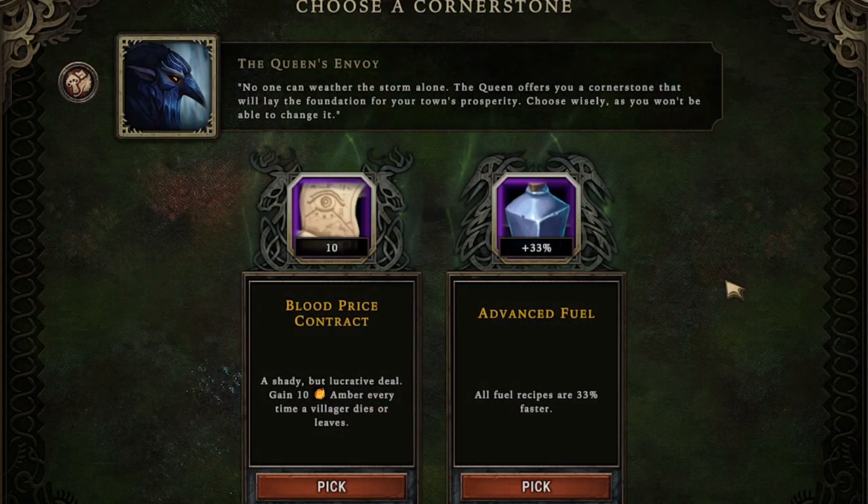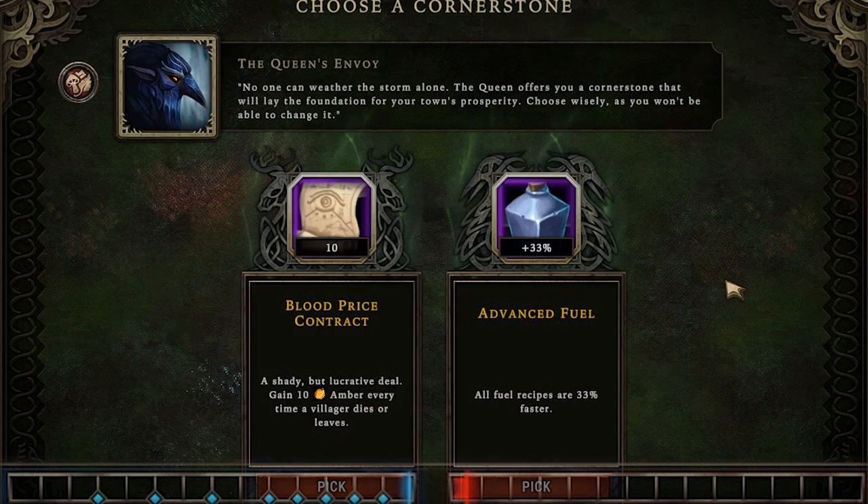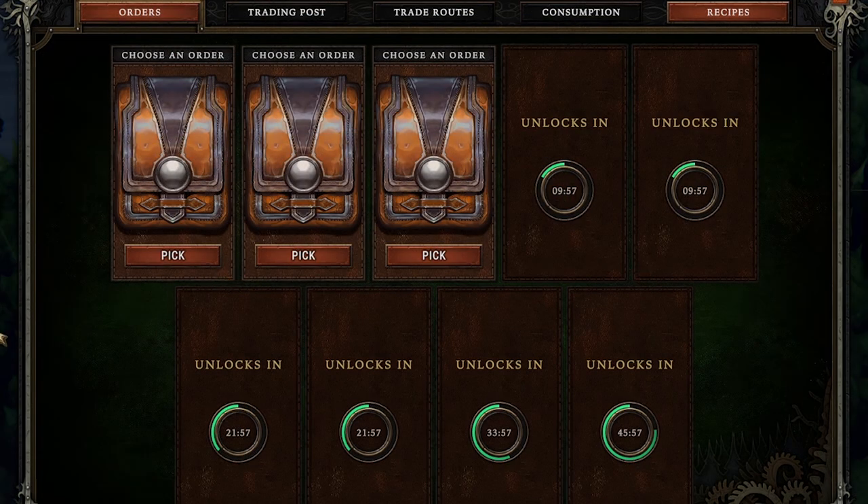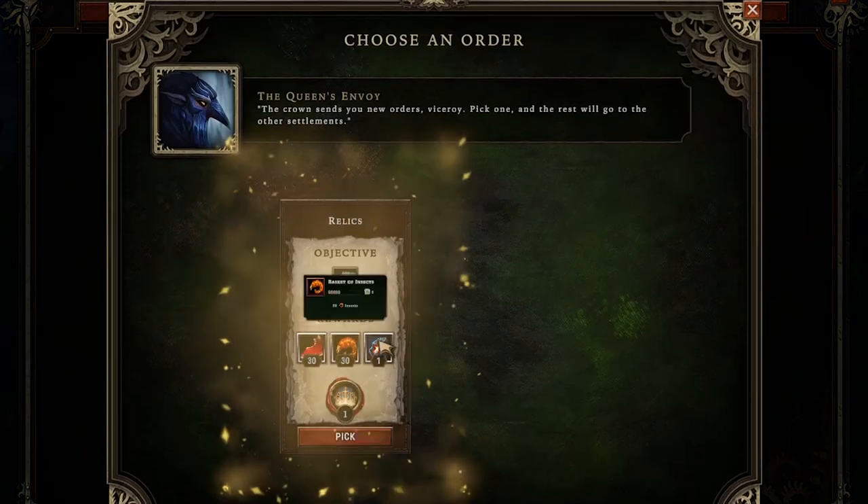Near the start and after each storm we get to choose a cornerstone. The one on the left really sucks — if villagers die, the queen's impatience grows by 0.3 on this difficulty, which is a ton, and when that red impatience meter fills you lose. So we're going to take advanced fuel: any fuel recipes are made 33% faster. There's no guarantee we'll get fuel recipes, but if villagers are dying we're pretty much guaranteed to lose unless the run goes really well and we get amazing quests.